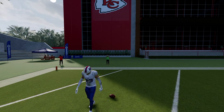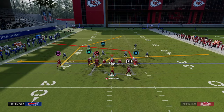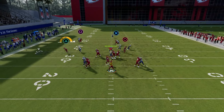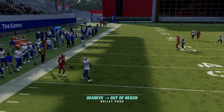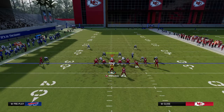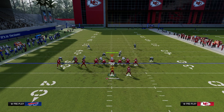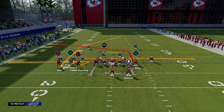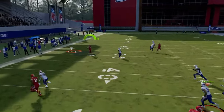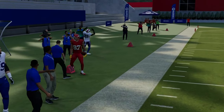Another simpler way to beat man coverage is to audible over to PA but over tight end in print as post, and then zig this guy. The zig route is going to win the majority of the time, and if it doesn't, you're going to be able to throw your tight end route. In Madden 24 I've started using a drag-zig combo which I like as well, but in general the tight end post is the main route that consistently delivers against man-to-man coverage.